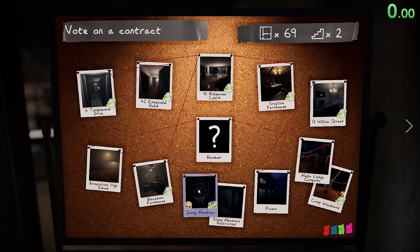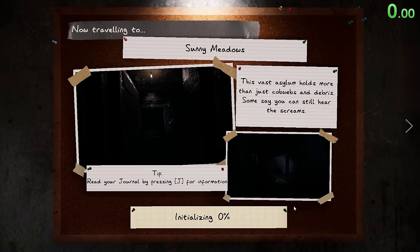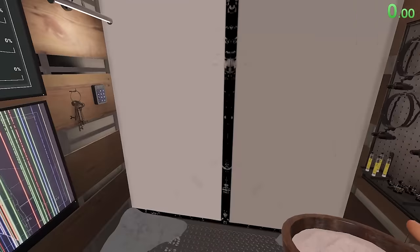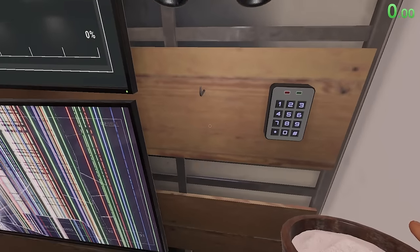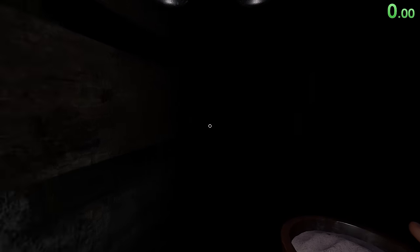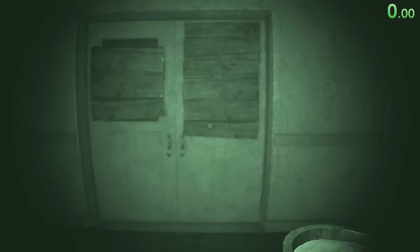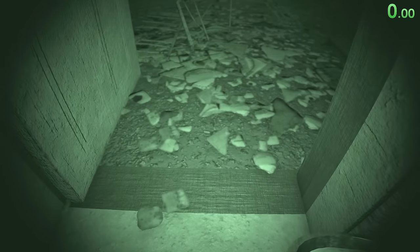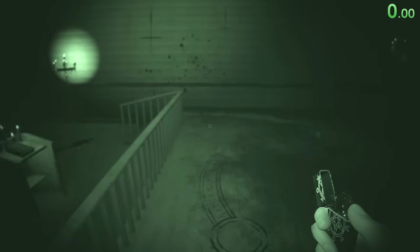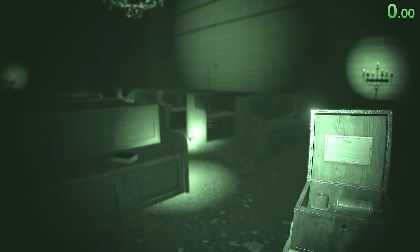Now hopefully we get a little bit more of a difficult ghost. Let's get a spicy ghost. I guess we could maybe take some salt in case the ghost is near the front. We're just going to walk around with the music box until we hear it or don't, and then it hunts and we can figure out where it is based on where it hunts. I'll put one salt pile right here.